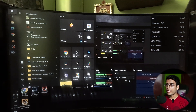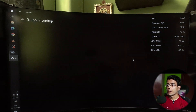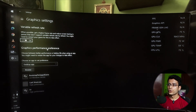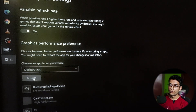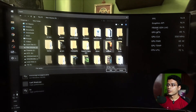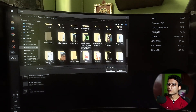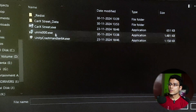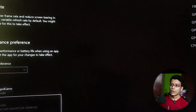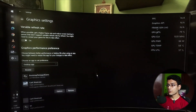First, get out of the game and go to Windows Graphics Settings. Turn on Variable Refresh Rate, then click Browse to find your game executable. My game is located in the D drive under Program Files in the CarX Street folder. Select the CarX Street icon, and in the options set the GPU type to AMD, then click Save.